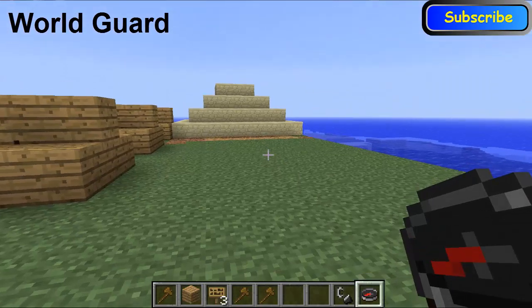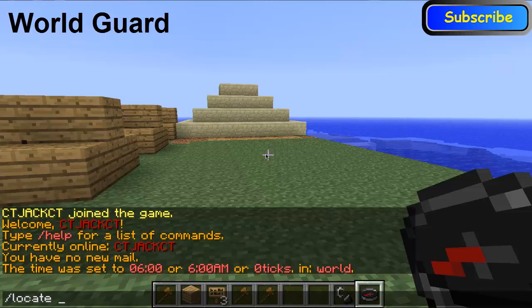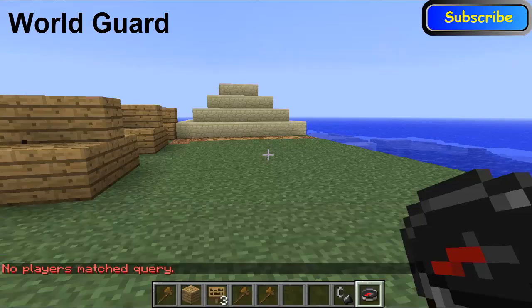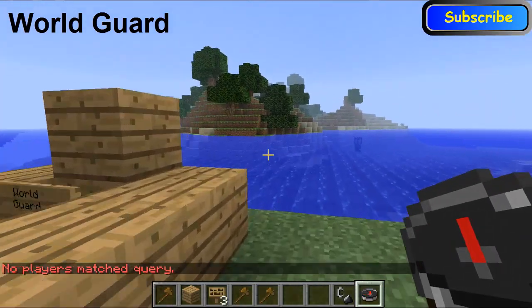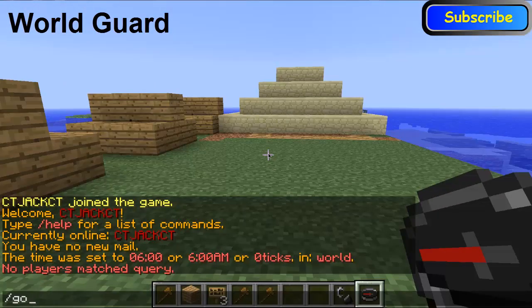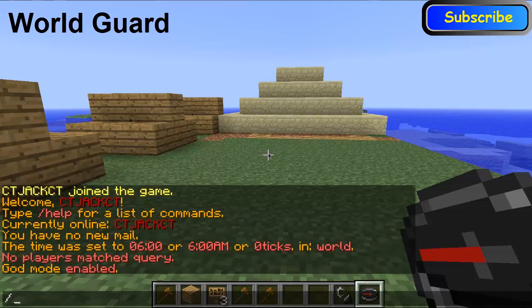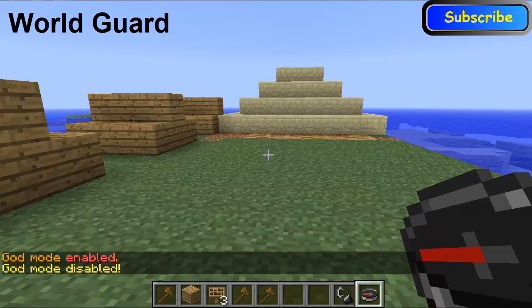For example, if you have a compass and no one is actually online at the moment, but if I type in 'locate' and then the name — so this is someone who's playing on my server at the moment — and then I click that, it would locate and this red dot will show you where that person is. So that's one thing. You can also do 'god'.